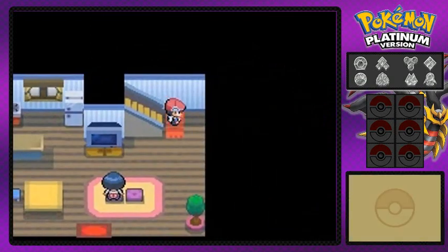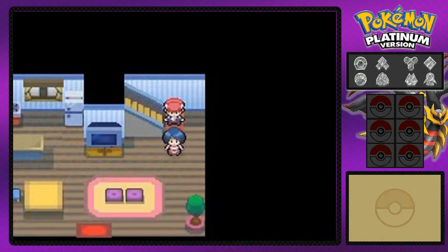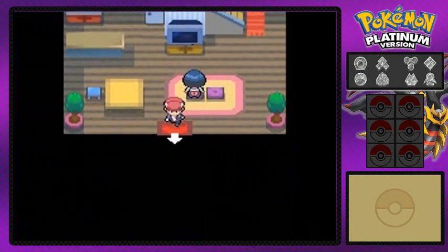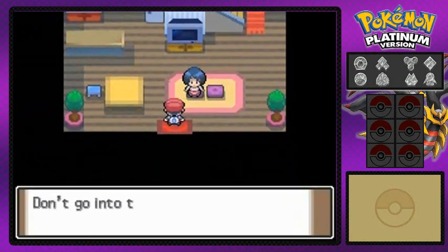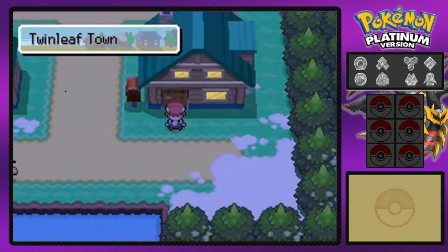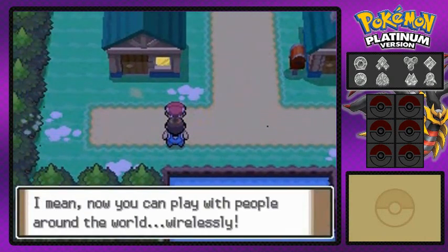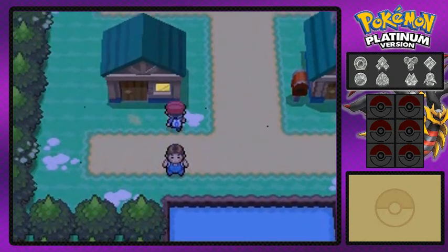We're gonna go downstairs and before we do anything else, mama sees us and she's like 'come here, Raven. Barry left in such a hurry - I don't know why, but he says to go meet him somewhere.' We're gonna be walking out and mama says don't walk into tall grasses because there are Pokemon that will attack you. So say good luck, bye-bye. Of course we are in Twinleaf Town, the newest town in the Sinnoh region.